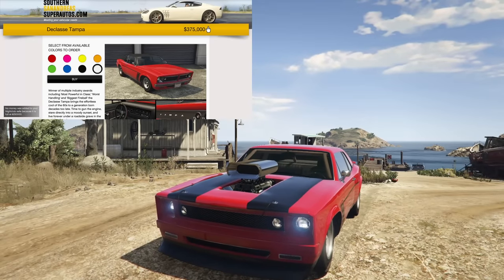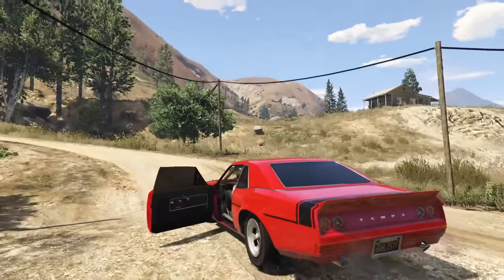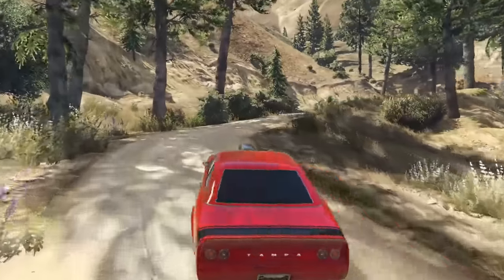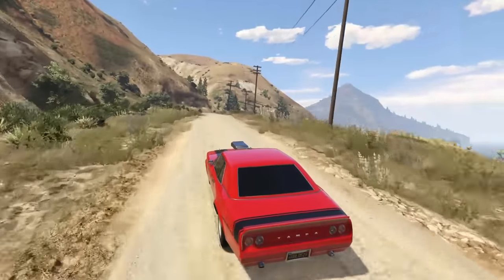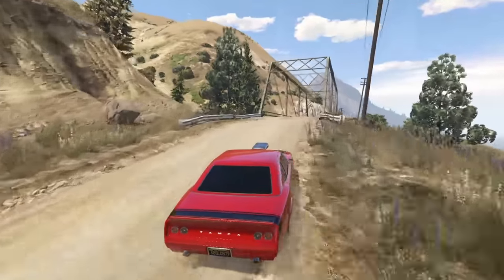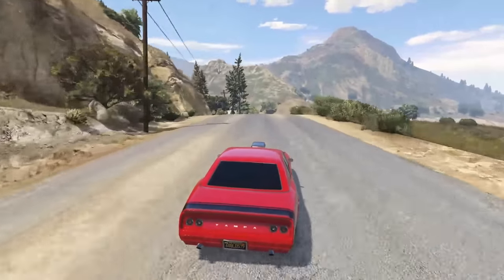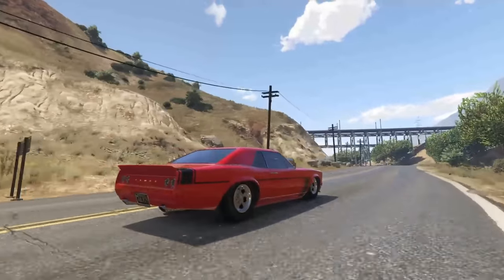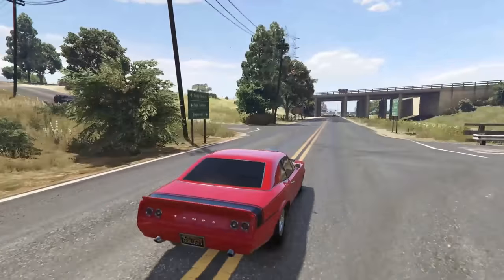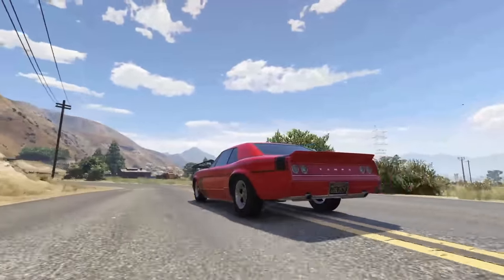Next up is the Declassi Tampa, going for $375,000. The Tampa is a very solid muscle car in GTA Online — not the fastest around a circuit, but a very cool car for free roam. It has quite a bit of customization, good acceleration, and semi-decent handling for an old muscle car — not great but not bad either. Overall it's a great looking car and a good performer, and for $375,000 it's a pretty good car to have.